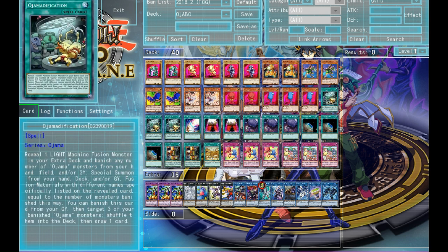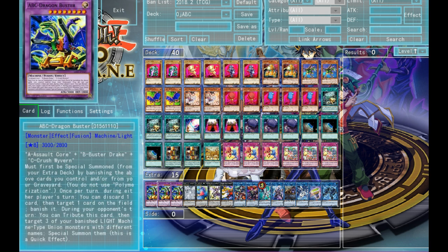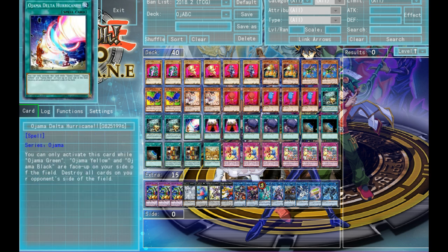Next is three Ojama Modification, which I talked about earlier. This card is basically the card that you want all the time because it's just such a crazy card. It's a fusion, and it's a draw spell — it's not just a fusion, it's just getting your material and throwing them on the board, which means that you can use the material for something before you make your ABC. One Delta Hurricane. I've seen people playing this at two — I don't really like that. I think it's pretty bricky at two. But a board wipe is still a board wipe, and it's actually kind of easy to meet the conditions to use it. So yeah, we're only going to be playing that at one.